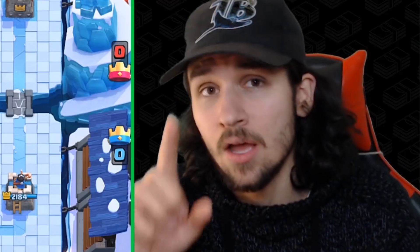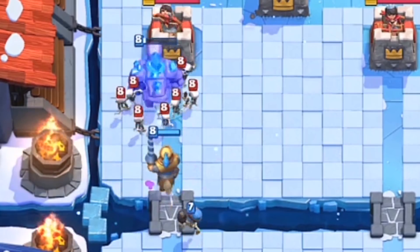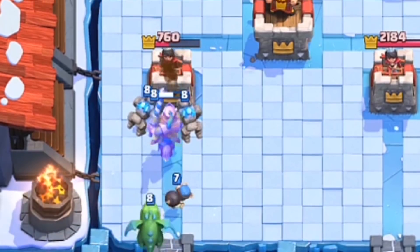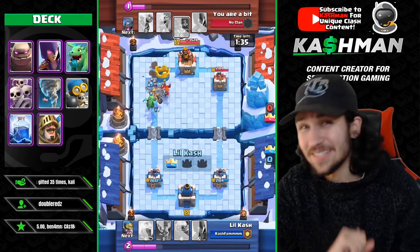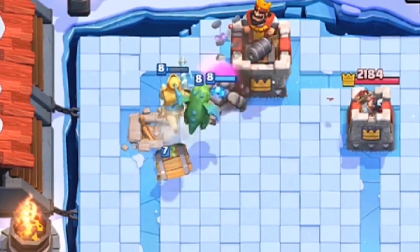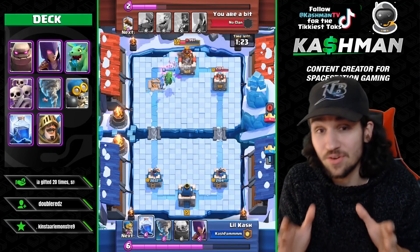At the end of the day, the trick with this deck is exactly what you see here. Play the Golem at the back, play the Prince supporting it, the Bomber to support it, the Baby Dragon, the Witch — and the golden knights will pop. You will just have too many units. If your opponent plays a single unit, the Prince takes it out. If your opponent plays a swarm, your Bomber takes it out. Goblin Barrel comes down — Bomber's got it on lockdown. This is pretty much what you're going to do with this deck every single time. It's a solid deck.